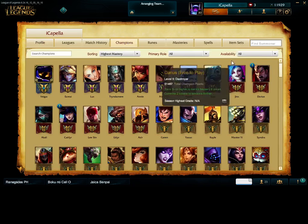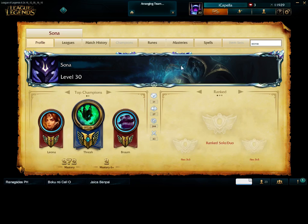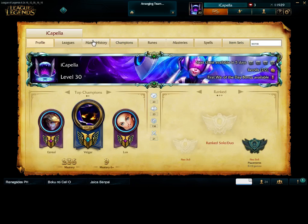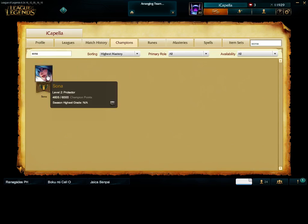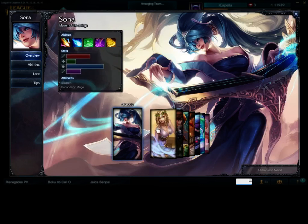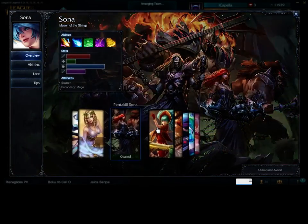Let's go ahead and check our enchantments. 50. Let's see — we've got Concussive Sona, Pentacle Sona...